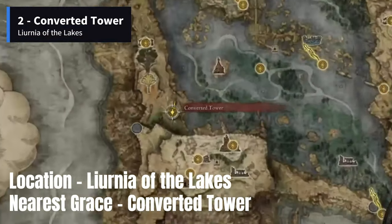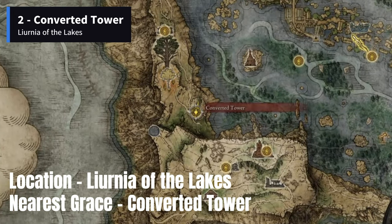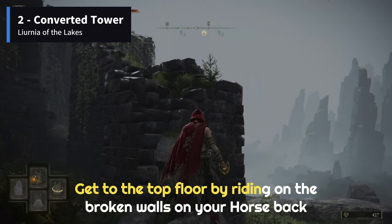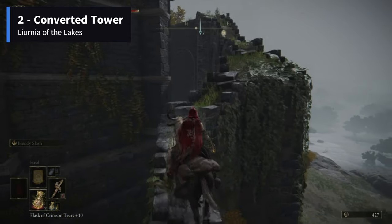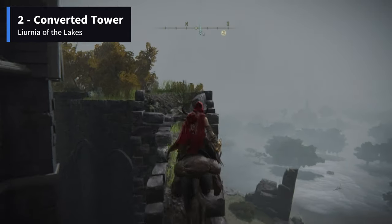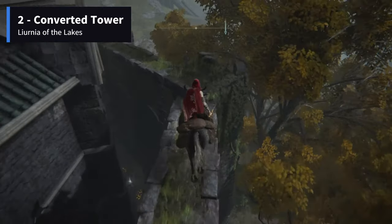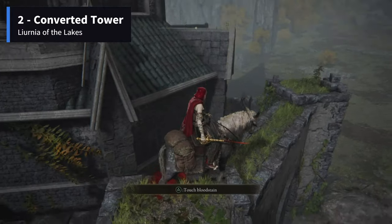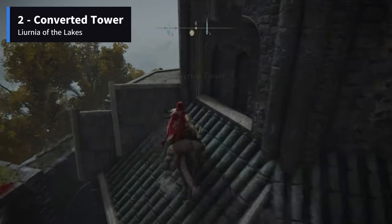The second memory stone can be found at the Converted Tower on the south of Revenger's Shack in western Liurnia of the Lakes. You can access its second level by climbing the decayed back part of the building through the broken walls on horseback. The item can be looted from the chest on the top.